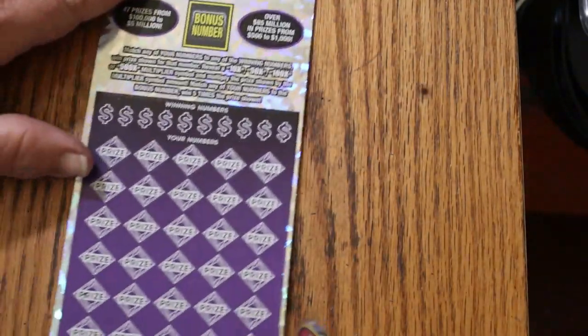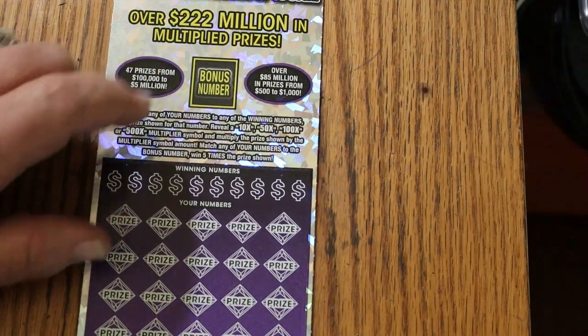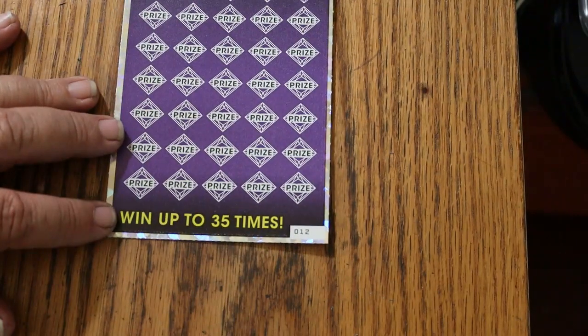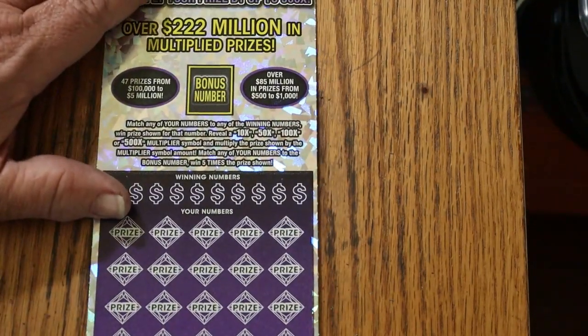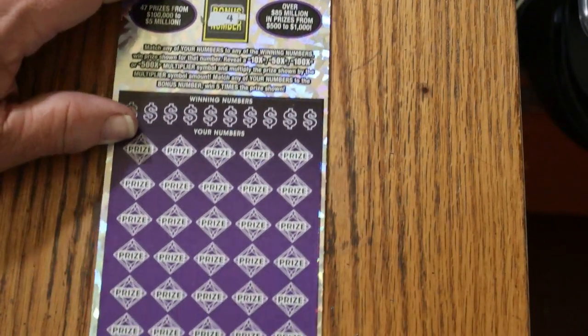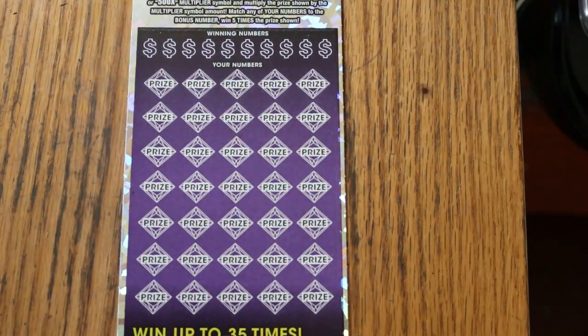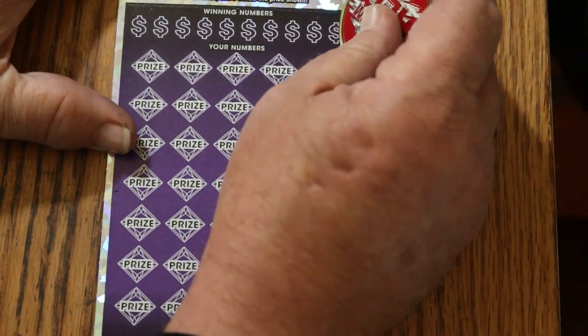On to the last one. Maybe it'll save the day — this ticket has saved the day on more than one occasion for me. Match your number to win the winning number. Find the 10, 50, 100, or 500 times multiplier and win that. The bonus number is good for five times. It is possible to get a manual win-all and win all 35 prizes — still working on that, hasn't happened yet. The bonus number is number 4.